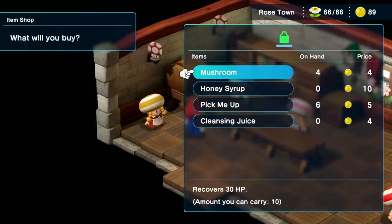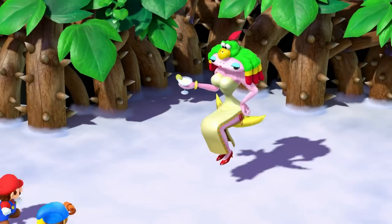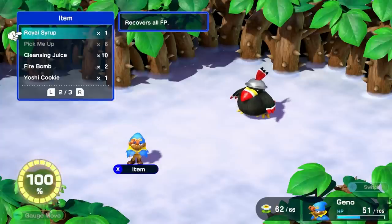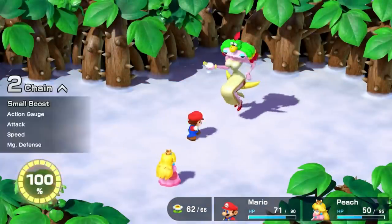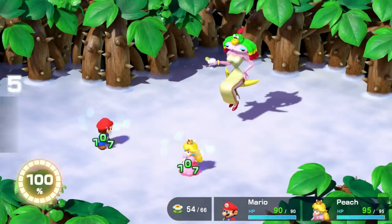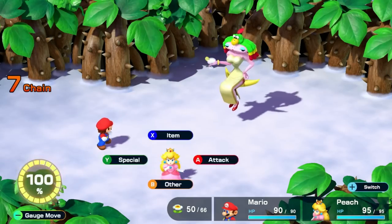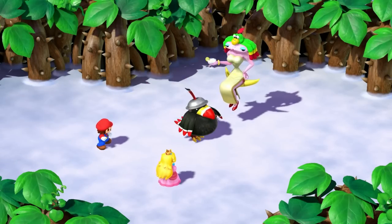Before that, I stock up on some Pick-Me-Ups and Cleansing Juice in Rosetown. For this battle, I put Geno front and center so that he can immediately boost himself, and Dodo takes him away. I get smashed by a multi-strike at one point, but otherwise the fight is uneventful and I hit most of my blocks. The main challenge of the Valentina fight is that her all-party attacks can inflict status effects, and she almost immediately puts Peach to sleep. But Mario, with a Safety Ring, is immune and cleanses that status with one of the Cleansing Juices I purchased earlier. And soon after, Mario's punches bring back Dodo, and the fight truly begins.